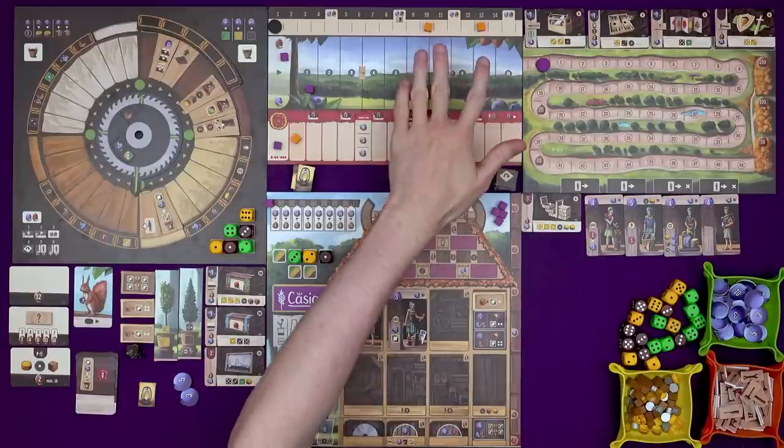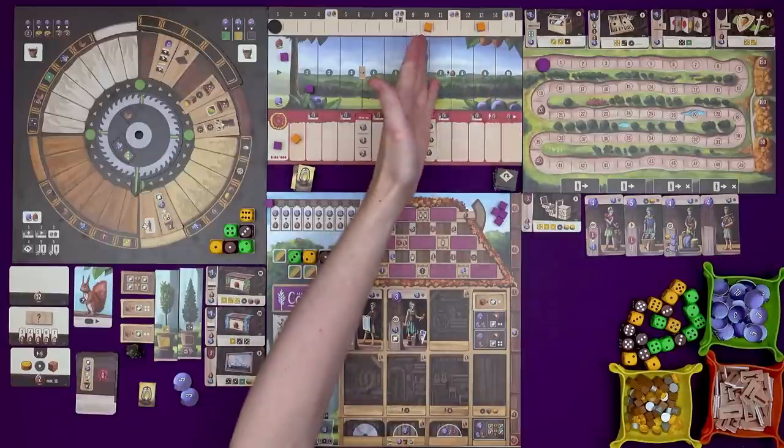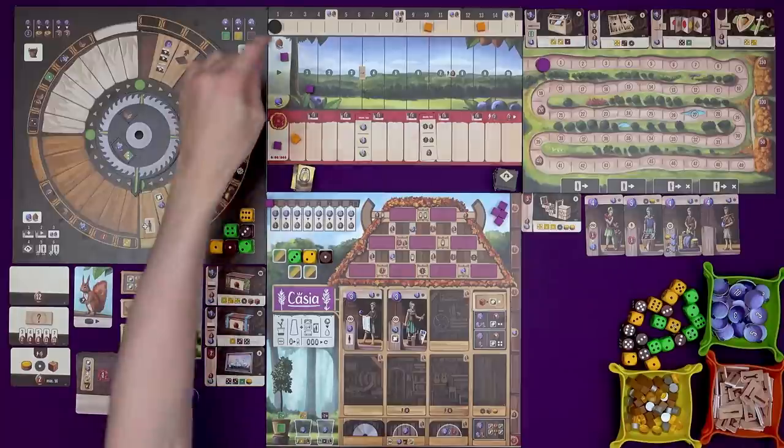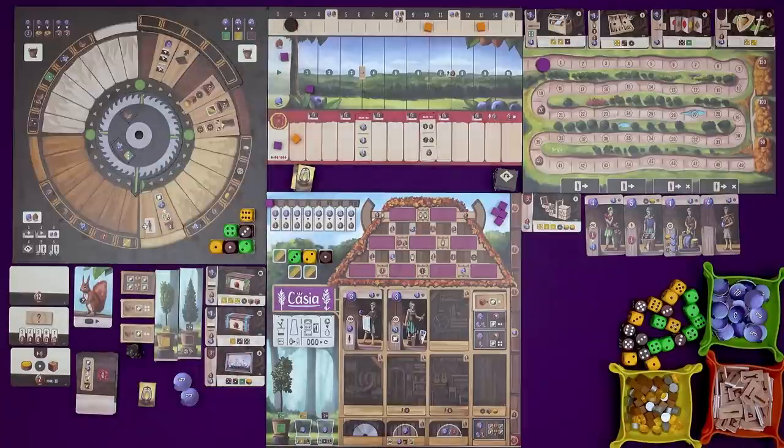These two cubes are just for the solo game — they remind us that when we get to round 10 and round 13, we need to remove an unclaimed end game bonus, so we need to try and get them done. But easier said than done. Right, we've had our first round, we go to round two — that's a 14th of the game done.